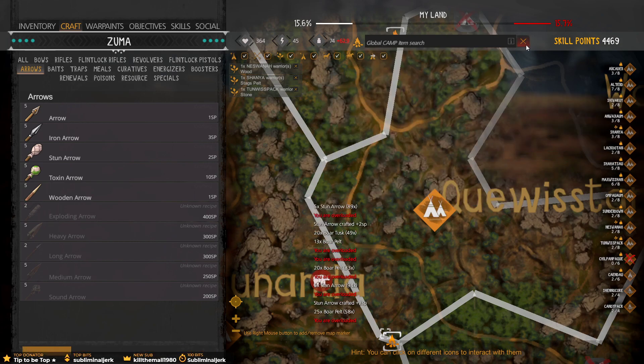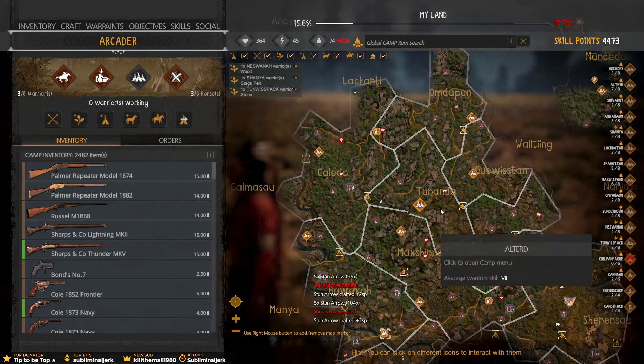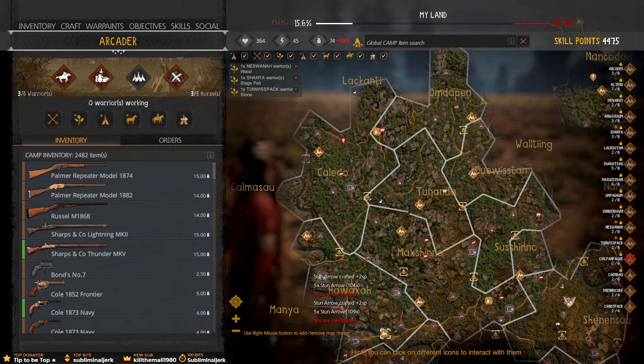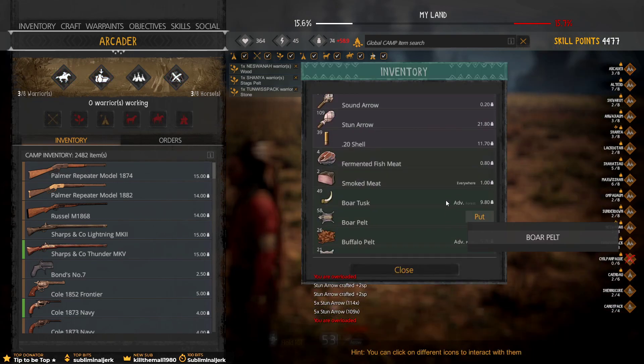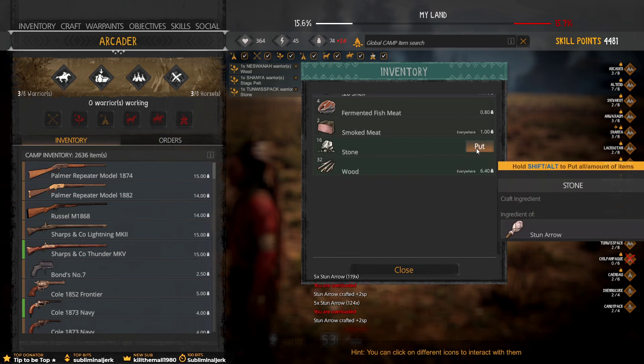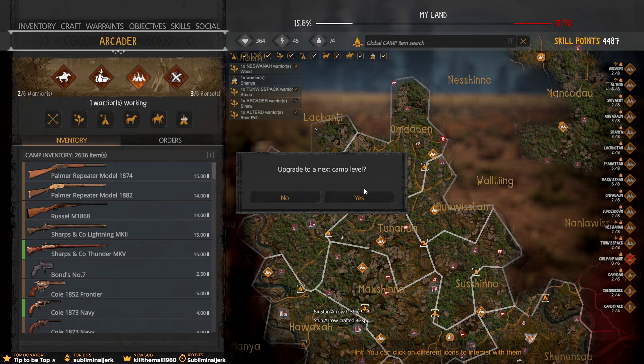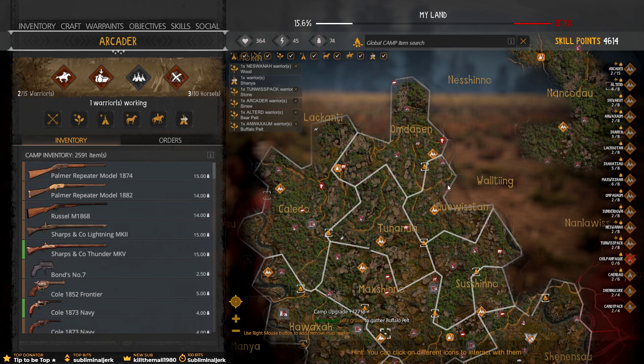I'll put all these items in. 109 stun arrows. Let's go. Is this level 4? A level 4 village? Upgrade camp. Oh my god, how long has it taken me to do this? Upgrade camp to increase the amount of warriors who can live there. Hell yeah. There we go — it goes from 8 to 15. Jesus, I thought it might go to 10, or 12 at most. It's gone to 15!